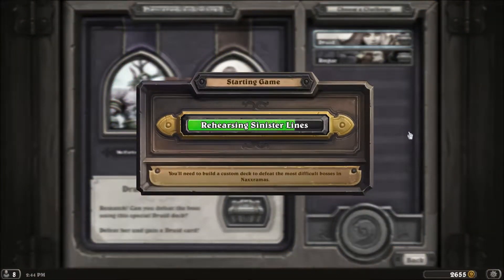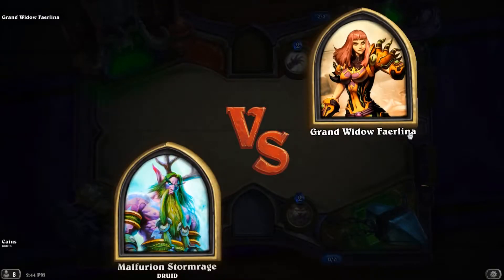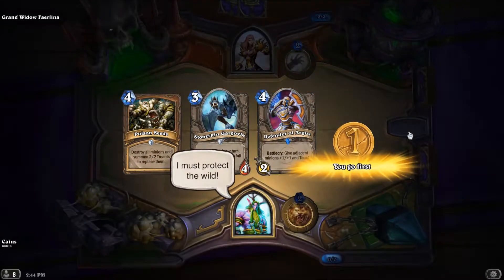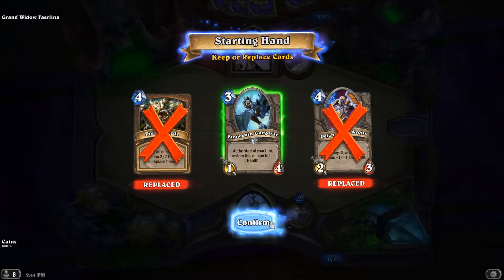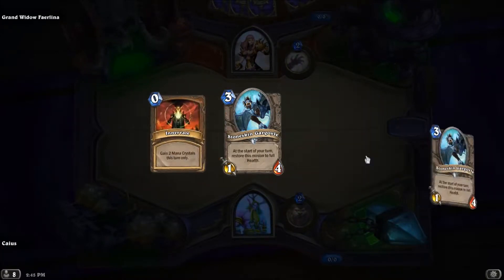We'll see, because I don't know exactly what's in this Druid deck. Farrellina's hero ability, if you recall from the previous video, it's kind of irritating. It's basically an Arcane Missiles on crack for two mana that keeps attacking depending on how many cards you have in your hand. I start with a Poison Seed, so that's good. And a Stoneskin Gargoyle — that's not great, but let's keep it around because it might be useful, especially if I get some buffing cards.